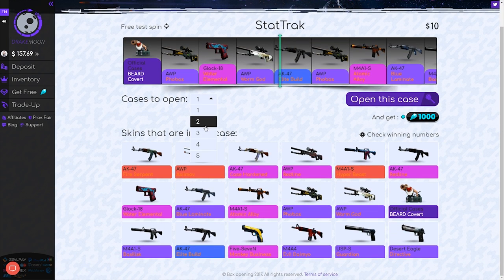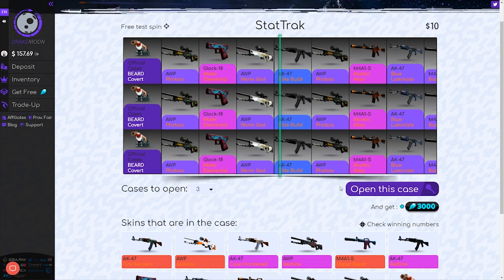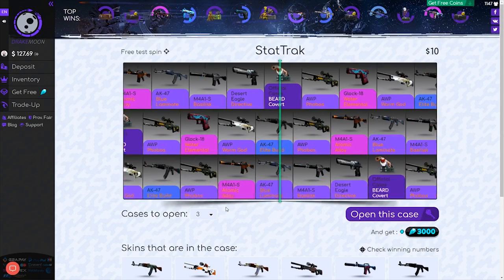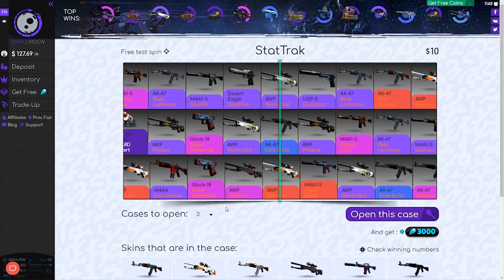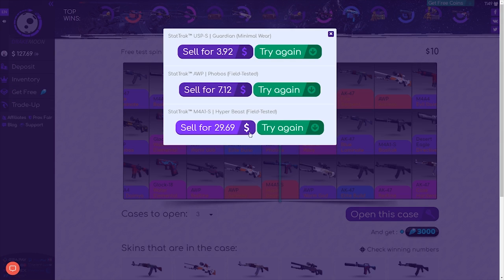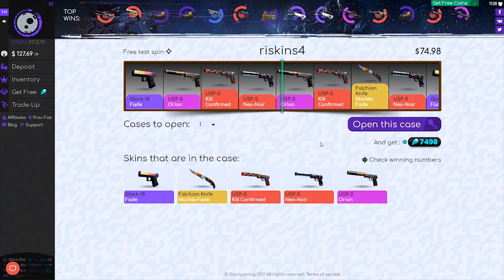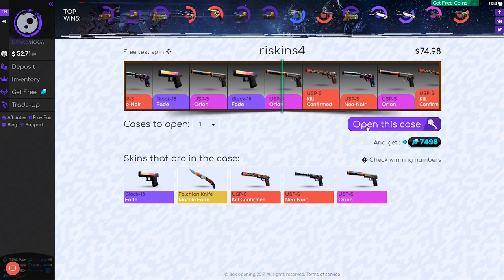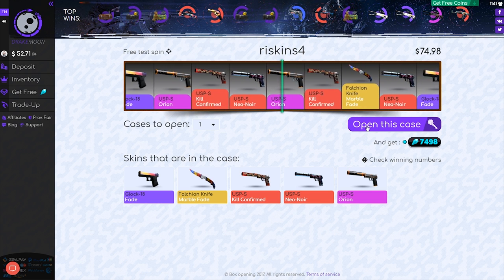Let's go ahead and open — you know what, let's do three of them. That'd be crazy if we could get the AK-47 Fire Serpent. And we're going to get a Hyper Beast — that should be profit. $29. So we made a little bit here and there, but the Hyper Beast, this is where we made the money. Okay, let's go back to this case and open up one more. Let's try for it — come on, Glock Fade. Okay, we're not opening any more of these.